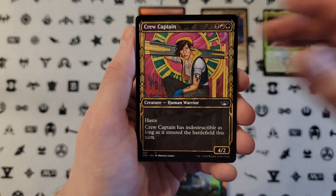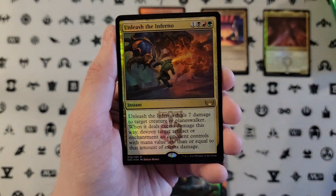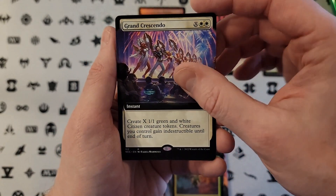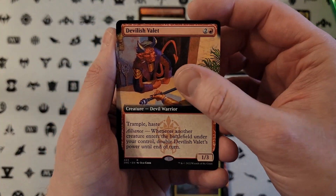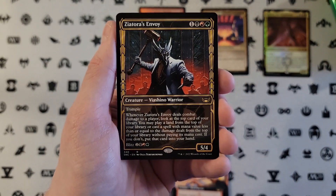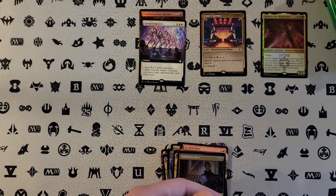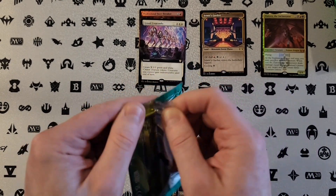Glamorous Outlaw. Crew Captain. Syrith. Unleash the Inferno. Grand Crescendo, which is actually kind of a cool hit. Devilish Valet. Xeatora — or is it Xeatora or Xyatora? I don't think anybody actually knows. Probably Xyatora. And Scheming Fence. This is about right so far for a New Capenna box.